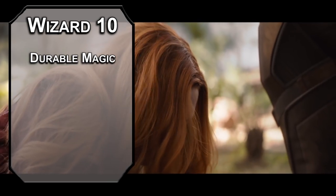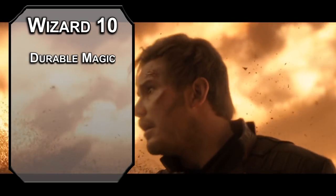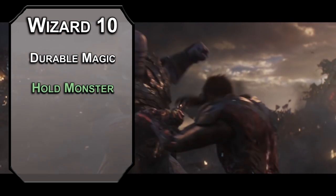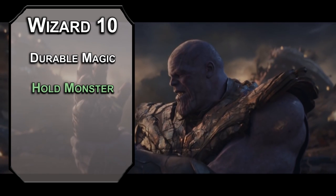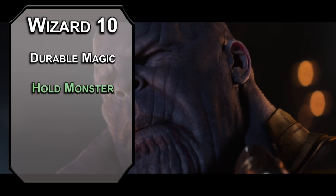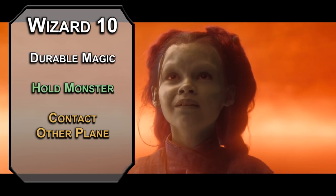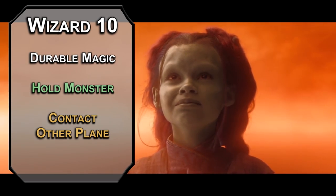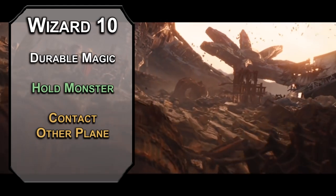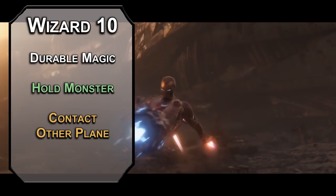10th level war mages get Durable Magic, giving you a plus 2 bonus to AC and saving throws while you concentrate on a spell. With how many buffing spells we have on this build, you really should be concentrating 24-7. Hold Monster is like Hold Person without the humanoid restriction, so even Devil Dinosaur won't be a threat — Devil Dinosaur being the T-Rex best friend of Moon Girl, a super genius who swaps brains with the T-Rex. Contact Other Plane lets you talk to someone in another plane who will answer 5 yes-or-no questions, as long as you make the DC-15 intelligence saving throw to not go insane. If that happens, you take 6d6 psychic damage, can't take actions, understand people, read or speak coherently until a long rest. You might also think that death is a tangible woman who would date you if you just killed half the universe — had to revise that backstory for a general audience.